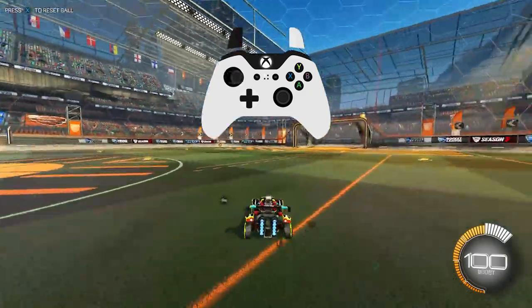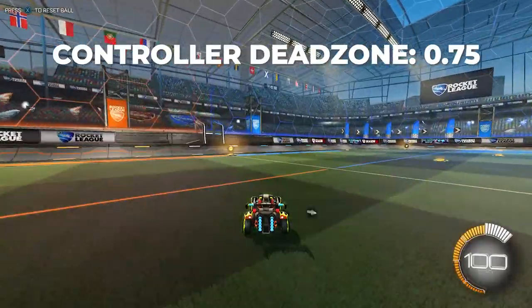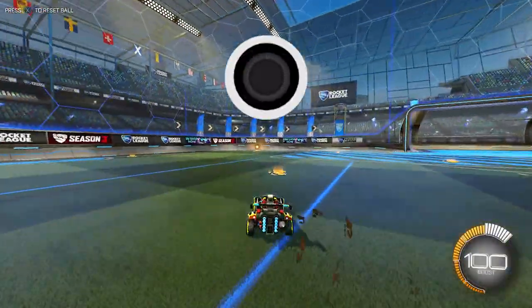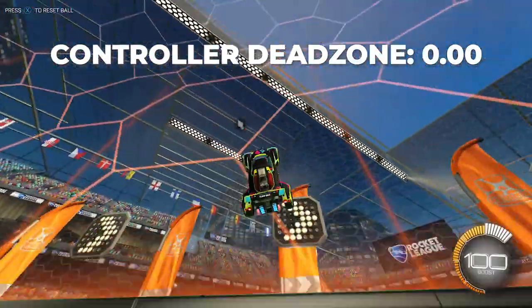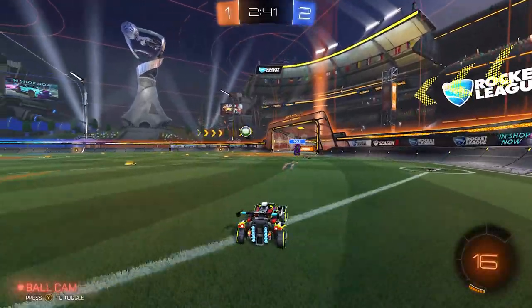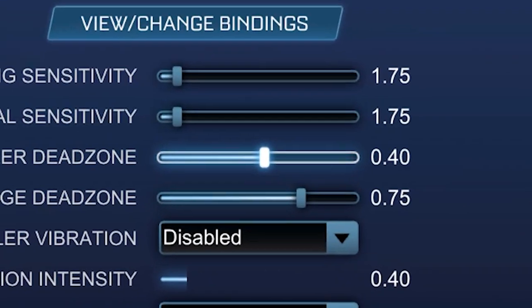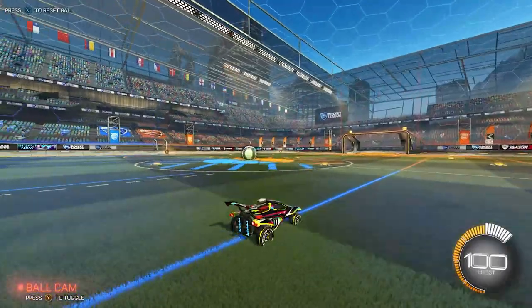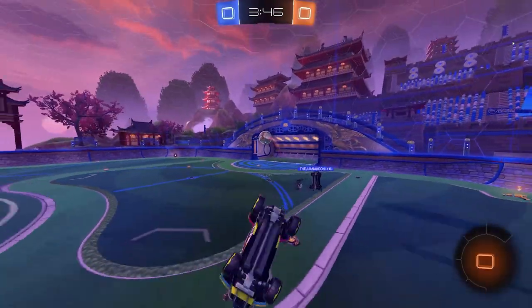Controller dead zone is similar to steering sensitivity in that it changes how responsive your controller is to inputs. A really high dead zone means you have to jam your joystick super far from center to register movement. A really low dead zone will most likely cause controller drift — where your car or camera turns even when you aren't touching the joystick. For optimal settings, have this as low as possible without seeing controller drift; for most players that's around 0.08, but every controller is different.